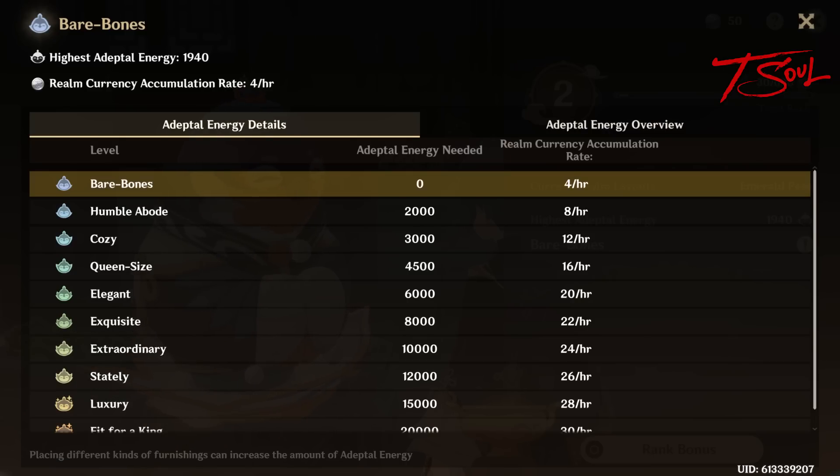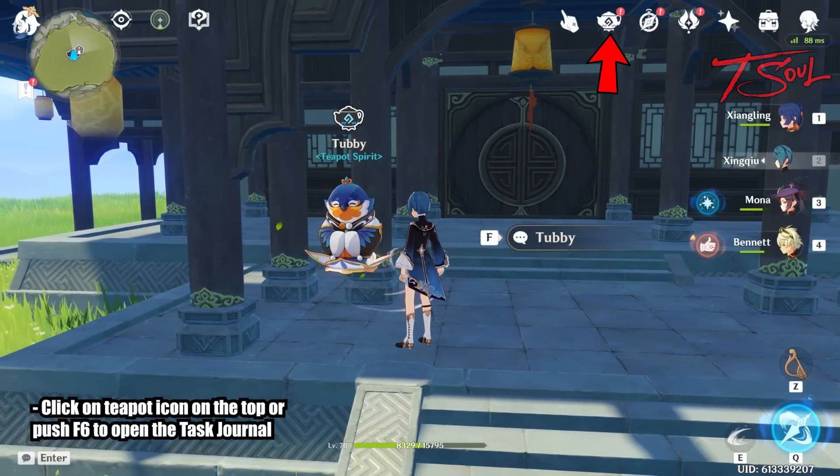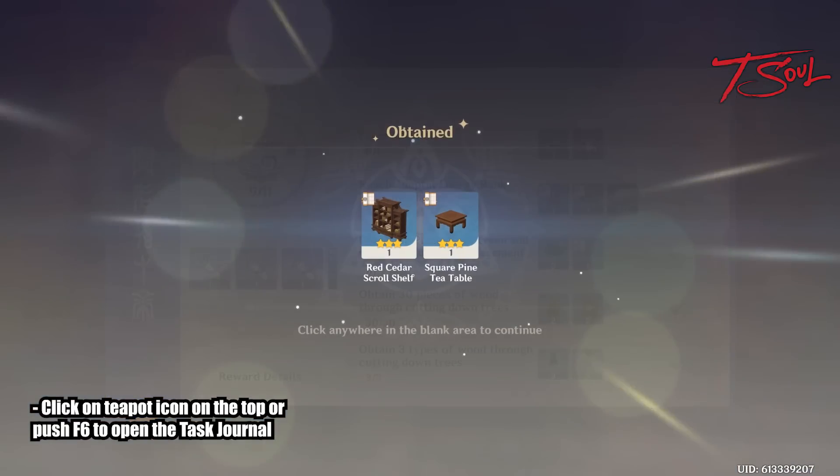You can also get some unique tasks and rewards in the housing area. Go ahead and push F6 or click on the teapot icon at the top. This is very similar to the adventurer's journal that Catherine gave you at the beginning of the game. It will give you tasks and milestones to aim towards.